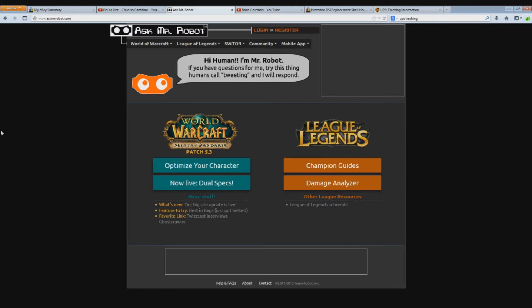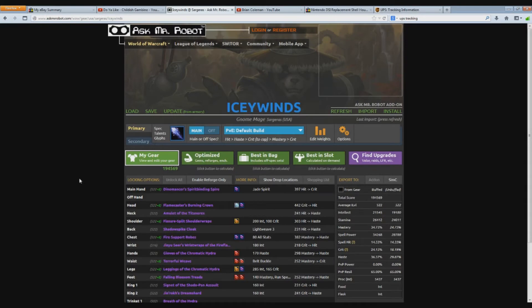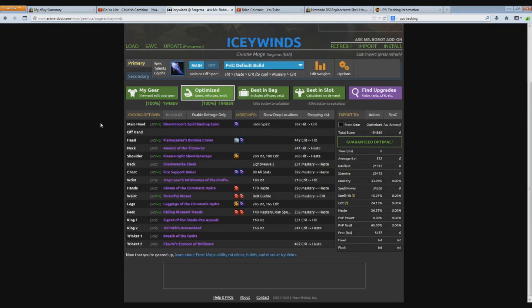So basically you're going to go to askmrrobot.com — I'll leave a link in the description of the video. Once you're there, hit 'Optimize Your Character', then type in your country, your realm, and your character name, and hit Load. Make sure you log out in the gear that you want to be optimized, then hit 'Update from Armory' so it'll load it all in.